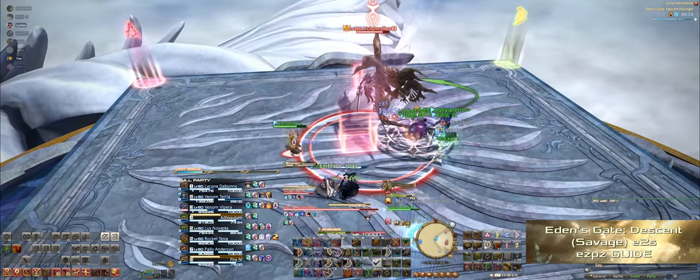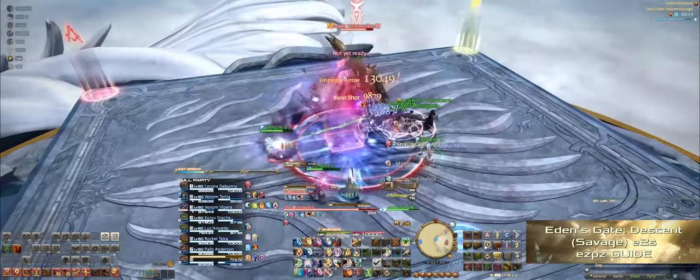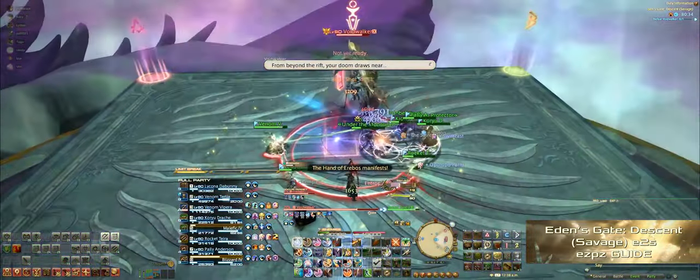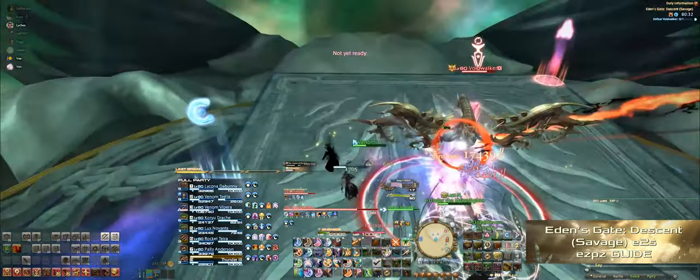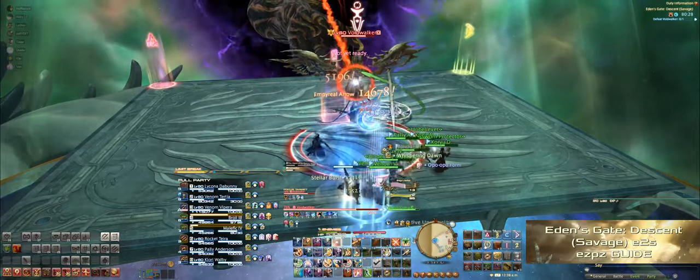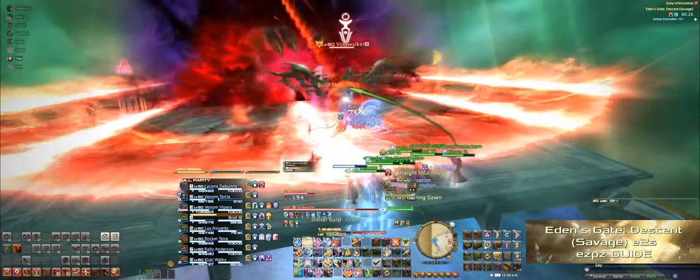Next up she'll cast Shadow Flame, which is the tank buster. After that she'll cast Entropy, which is a party-wide AoE. As soon as the pretty pink AoE comes out, a hand will spawn on either side of the stage with a red tether. The party just needs to go to the opposite side of the stage in order to dodge this giant red AoE.